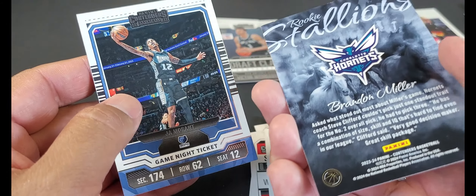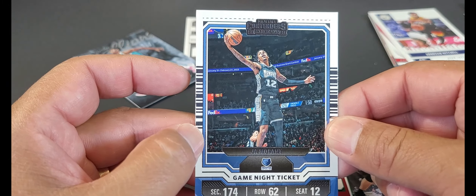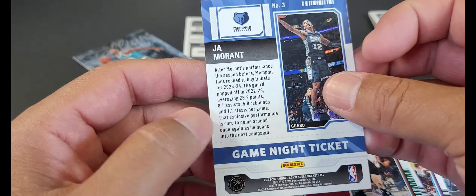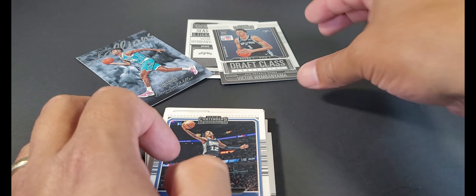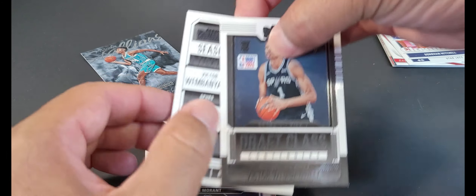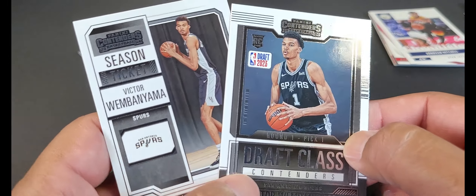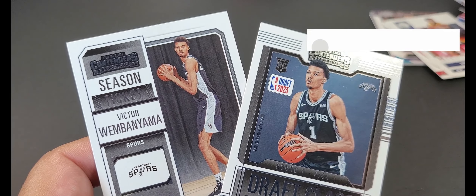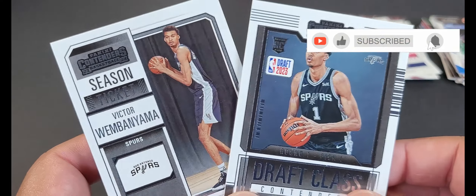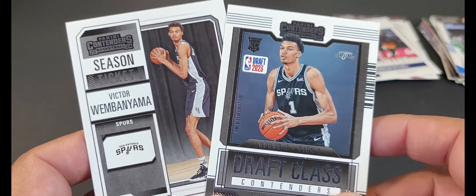Brandon Miller rookie with the Hornets — nothing special, just a little game night card. Ja Morant — yeah, this guy. Bunch of base in this pack except for those two Wembanyama cards that made up for everything. I don't know man — you can't compare with all the rookie cards Chronicles gave me. I'd probably pick Chronicles if it wasn't for the Wembanyama pulls. Let me know what you guys think, don't forget to subscribe, like, share — peace!